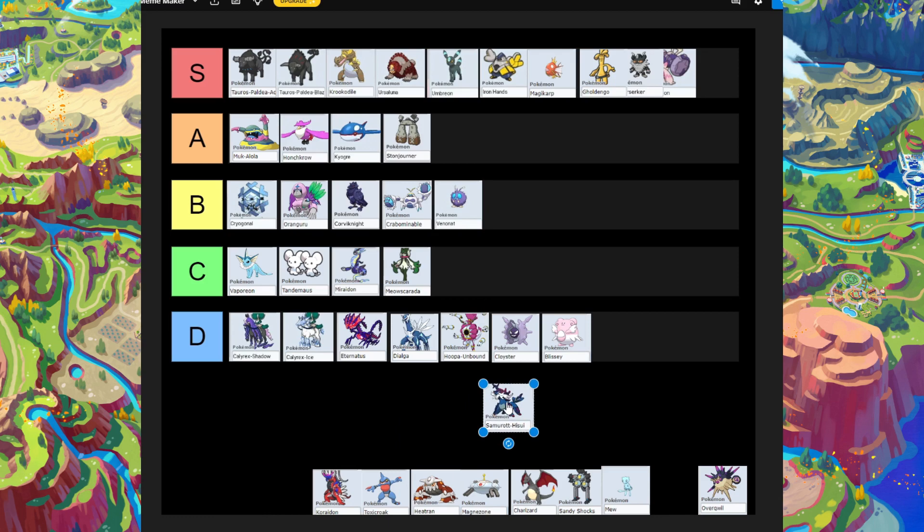Next is Hisuian Decidueye. We haven't used it that often, though I did recommend it against Mewtwo in a previous video — before we knew Mewtwo would have a 50% damage reduction on its shield. We tried it against Mewtwo and it sort of failed, but I'm still giving it a high spot because it's a really good Pokémon. It can learn Swords Dance and Screech to lower opponent's Defense, so you can pair it with Umbreon or a Koraidon and it should do great.